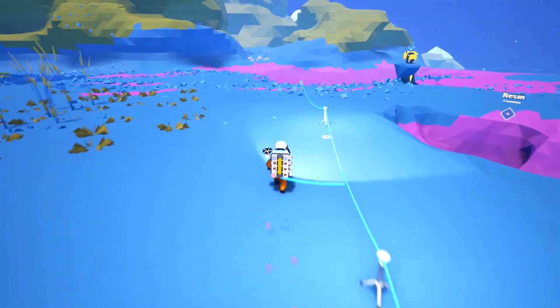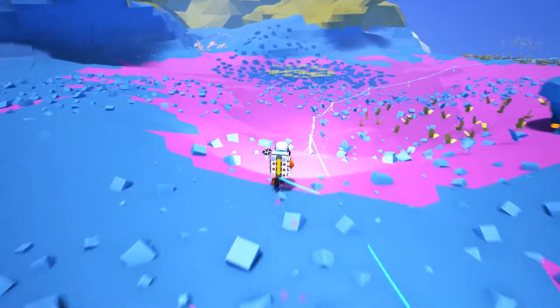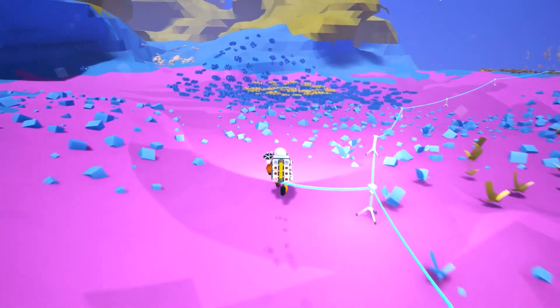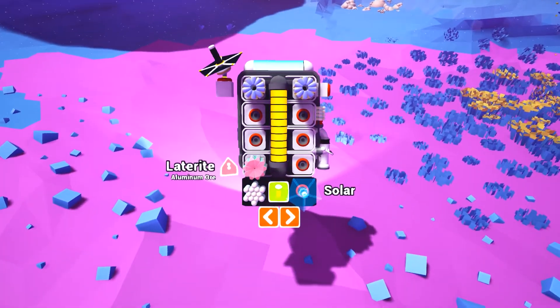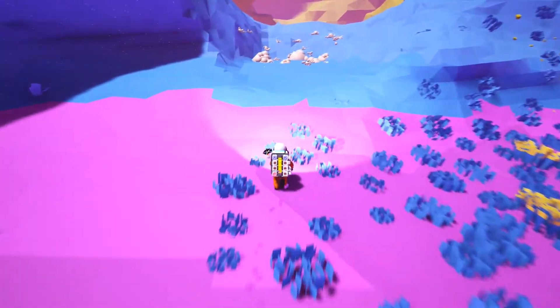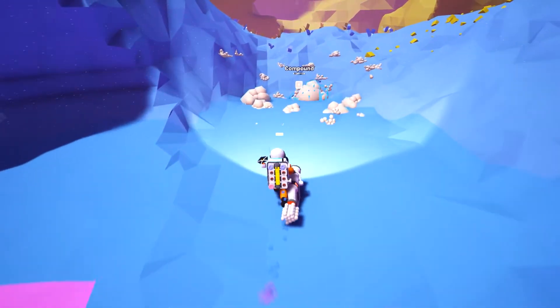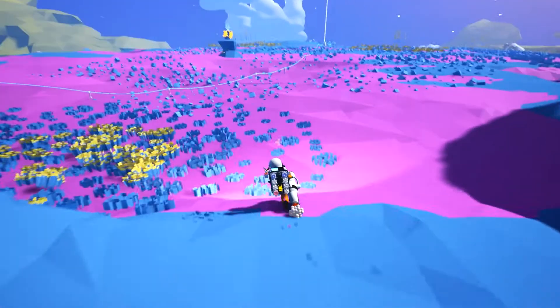After we have the smelter, I think we can go get the aluminum - the ore that I found last time, the tesser - laterite, I think. Yeah, that's aluminum ore, so we will get aluminum out of that. Hopefully. That makes total sense, doesn't it? I have a lot of compound. Let's head back now.